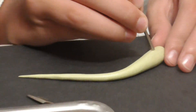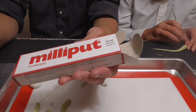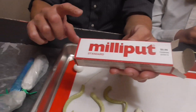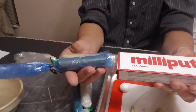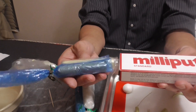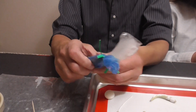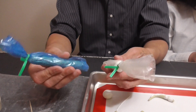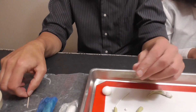Milliput — that's what we're using. We're using both the Superfine and the regular. The Superfine comes in a black and white box. The regular is more yellow and brownish in the two parts, and the Superfine is white and more of a brownish color in the other package.